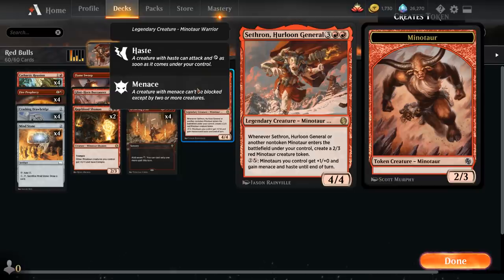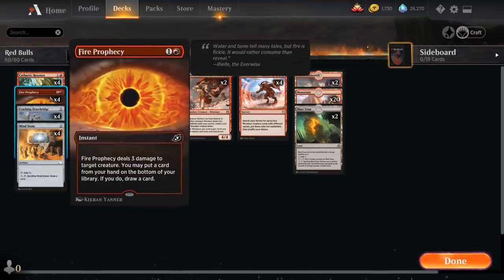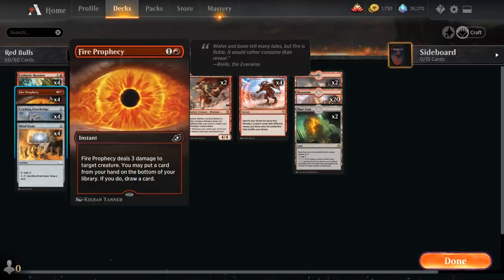So those are all the Minotaurs we can search up — our deck plays more like a combo deck than a creature tribal aggro deck. Looking at the rest of the deck: we've got the full playset of Cathartic Reunion. We discard two cards as an additional cost but draw three, letting us ditch unneeded cards and look for missing combo pieces. We also have four copies of Fire Prophecy — dealing 3 damage to a creature and then putting a card from our hand on the bottom of the library to draw a card, again helping us find the missing pieces.